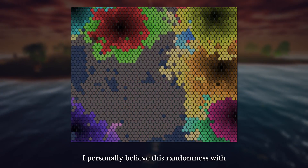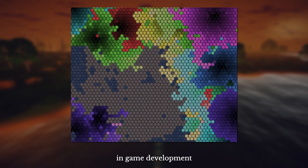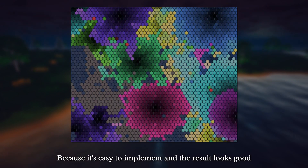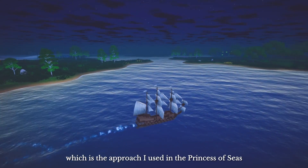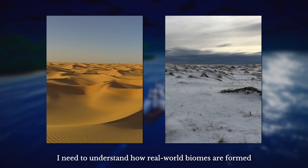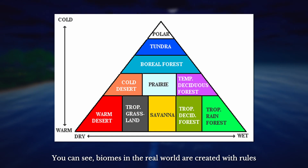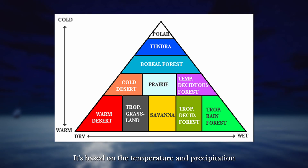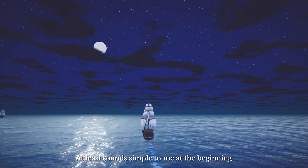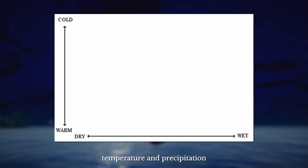I personally believe this randomness with predetermined logic could be the most common way in game development, because it's easy to implement and the result looks good. The last way, which is the approach I used in Princess of Seas, is simulation. I need to understand how real world biomes are formed and act accordingly. Biomes in the real world are created with rules based on temperature and precipitation. Sounds simple — at least at the beginning — because I just need to generate the data of temperature and precipitation.